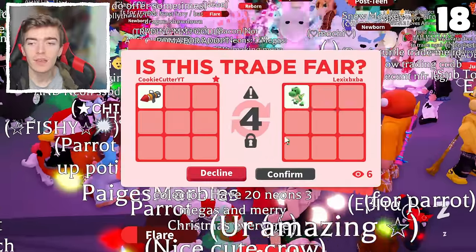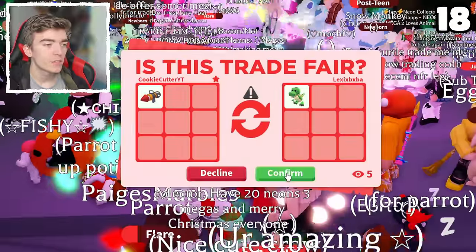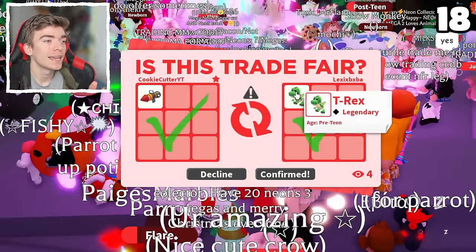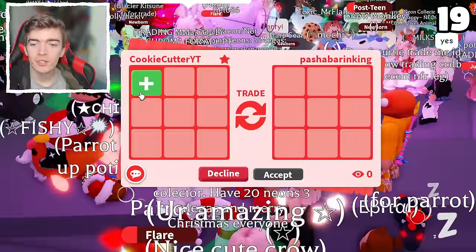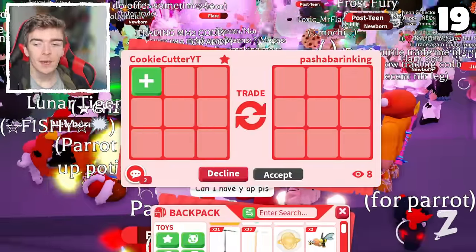A T-Rex! This is such a valuable pet — a pre-teen T-Rex. No way they're hitting accept on this. Oh my word, they hit accept. Insane. That is such a good trade. I'm gonna have so many legendaries by the end of this. I did spend so much Robux buying all of these, so I should expect some good trades since each one is about 60 cents.